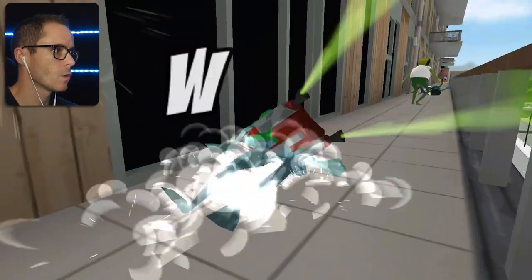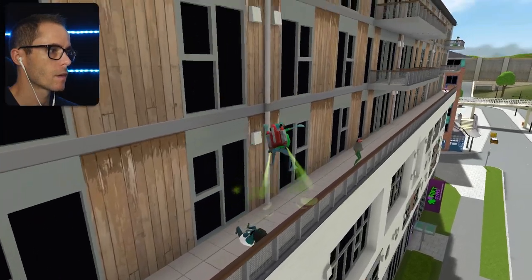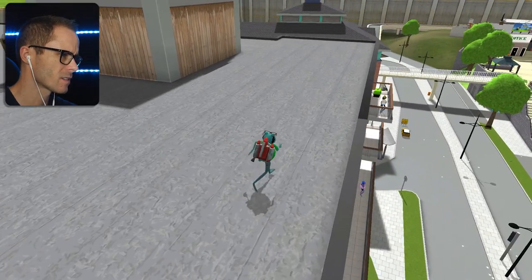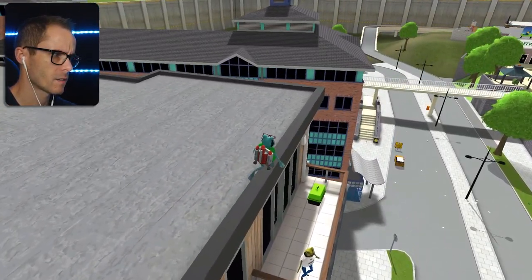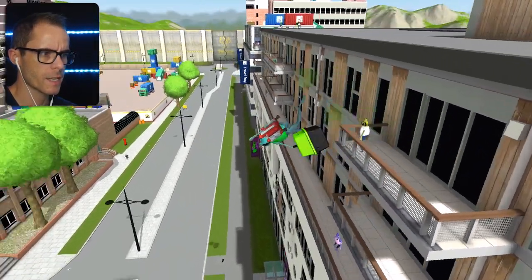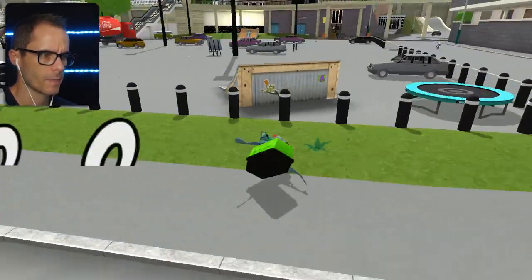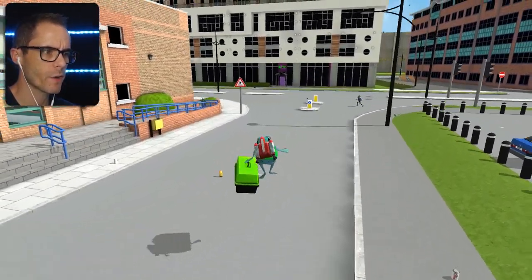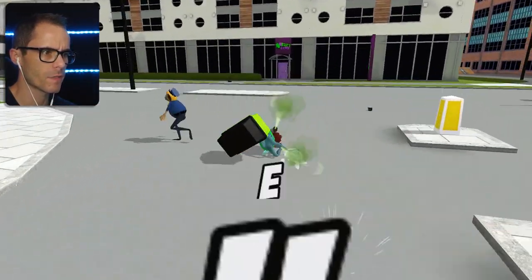Hmm. Oh hang on a minute. Was that it up there? No. Now there's a cat carrier. What? Hang on a minute. There's this one here, right? Oh there's a cat carrier. Okay, let's get this cat carrier. Let's take it down this way. Let's put a cat in it. Why is there a cat carrier here? That doesn't make any sense. That's where the first cat is. And it doesn't have like a mesh gate on it anymore.